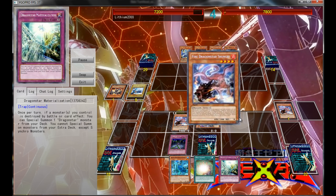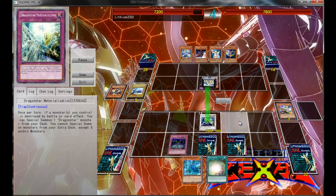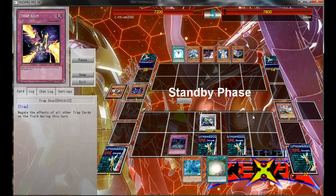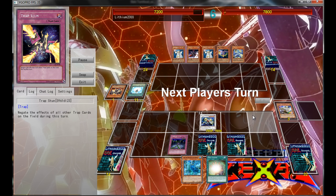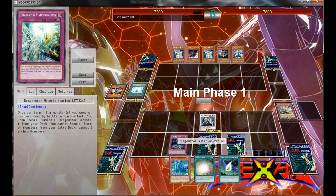So I Special Summon the Riffen and draw into Materialization — I believe it's called Incarnation on here now. It's pretty much an Abysphere for the deck, so when a monster on my side of the field is destroyed, either by battle or by a card effect, I can use Materialization to Special Summon a Dragon Star from my deck. So it's pretty much an extra summon, and it's a continuous trap — the card is very nice.